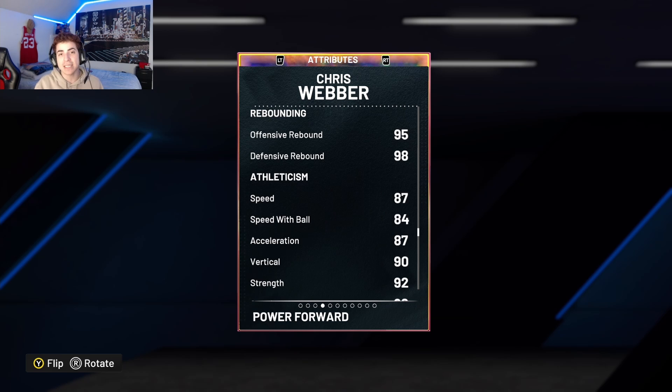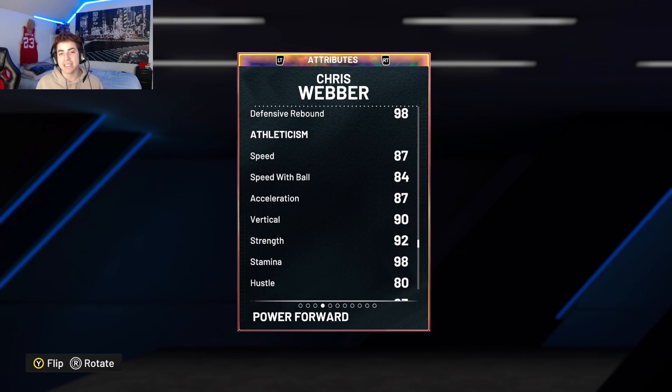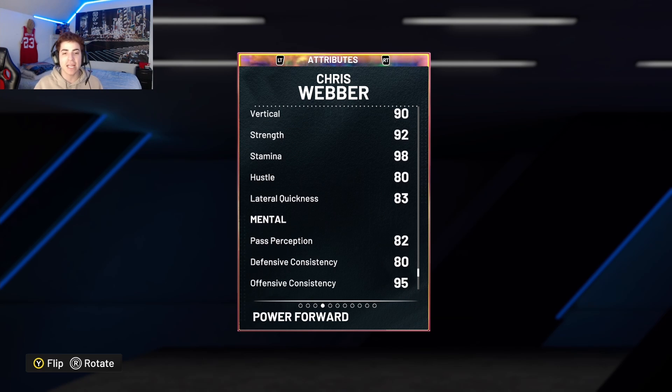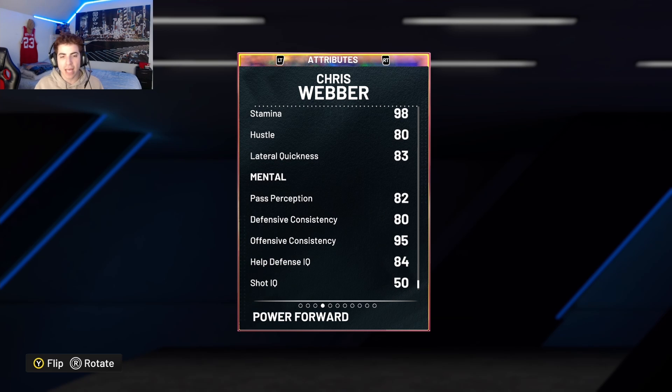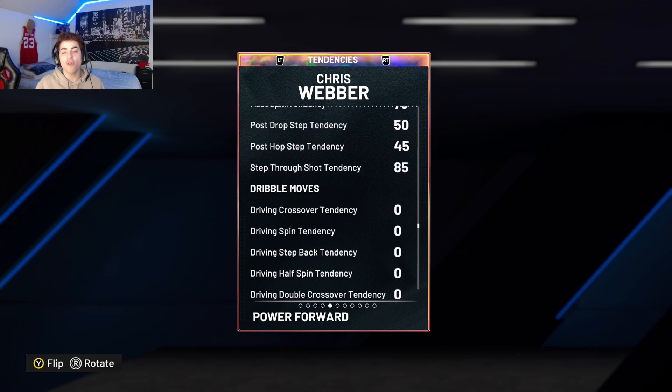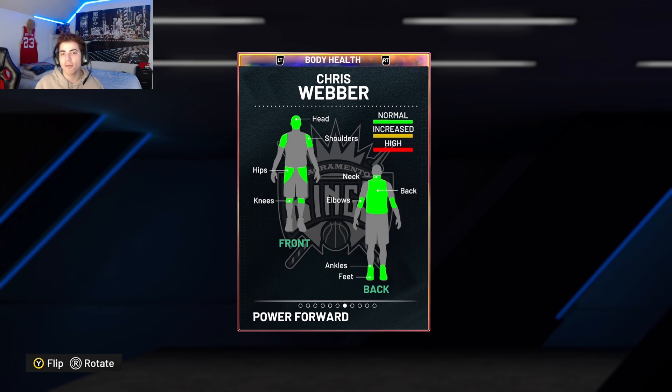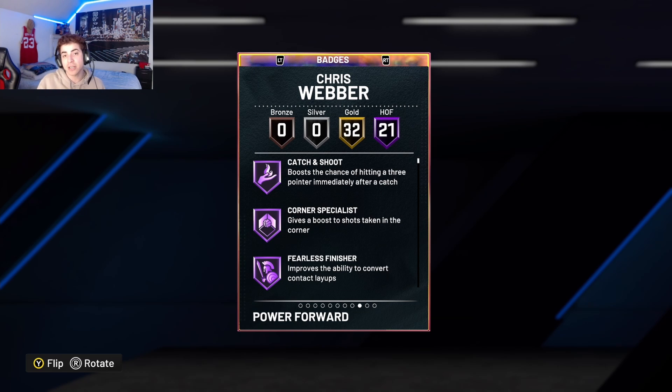He comes with a 95 offensive rebound and 98 defensive rebound, so he is a snagging machine. He's on the faster side for his size — 87 speed, 84 speed with ball, 87 acceleration, 90 vert, 92 strength, 98 stamina, 83 lateral quickness, and 80 hustle. His tendencies are great — every single tendency is a 90. Pass interception, on-ball steal, shot contest, and shot block are all at 90, making him a defensive beast for cutting off lanes and on-ball defense against centers.